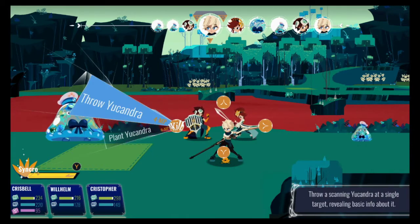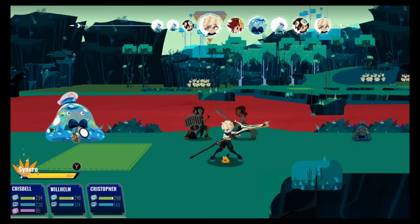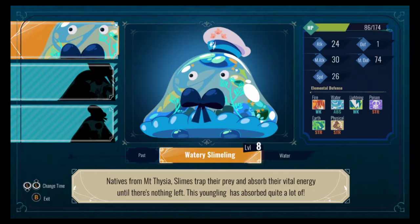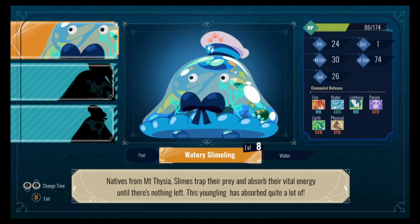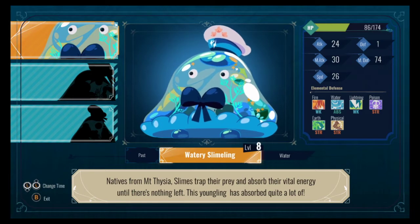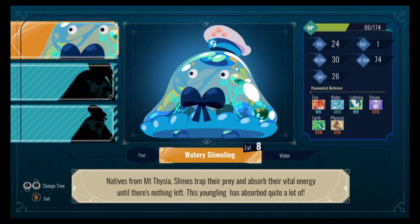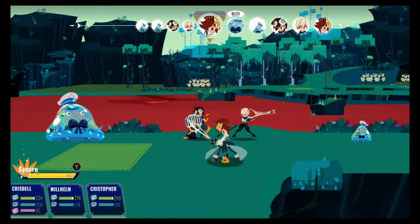We're going to do a quick scan on one of them. Let's see how the scan works. Weak to fire, weak to electric. Absorbs water. Strong against poison, strong against plants, strong against physical. Attack 24, defense 1 — you're really weak on defense, aren't you? Magic attack 30, magic defense 74, speed 26. That's basically how the scan works.